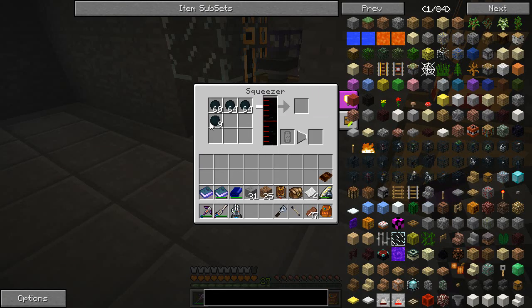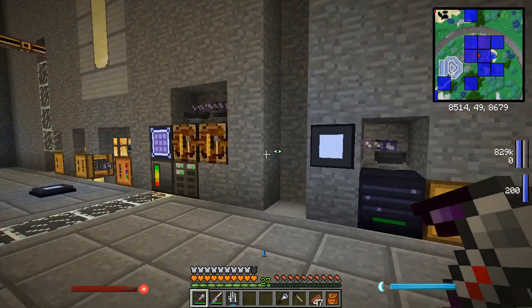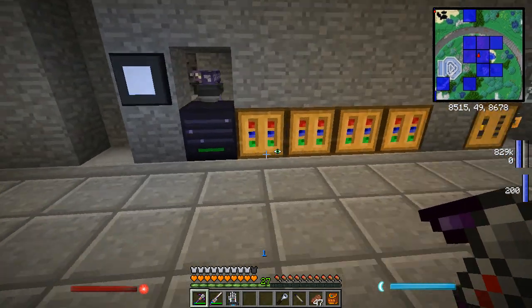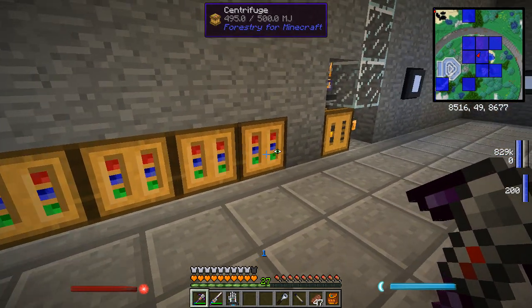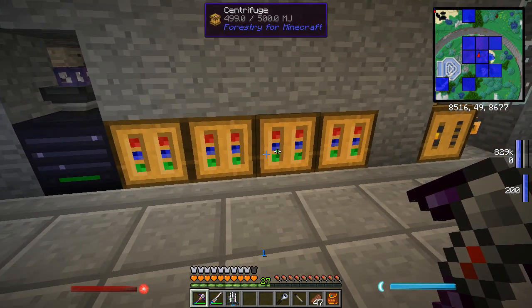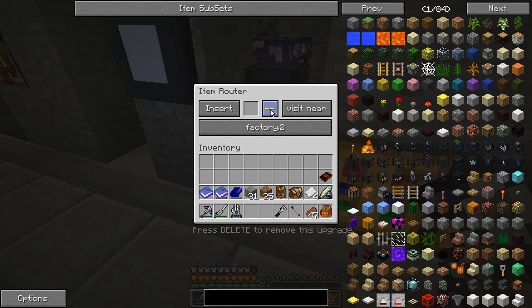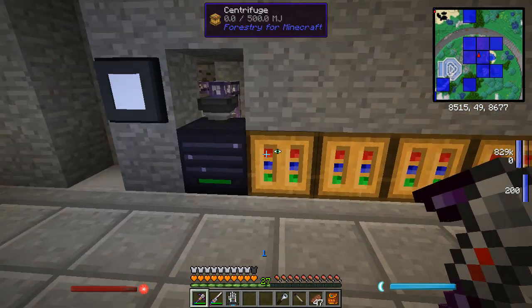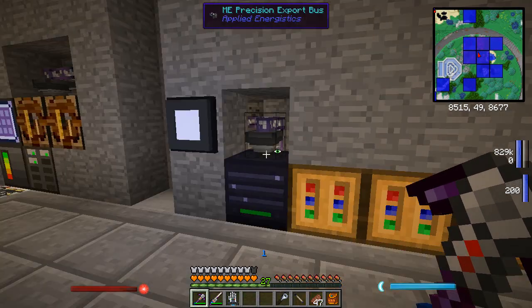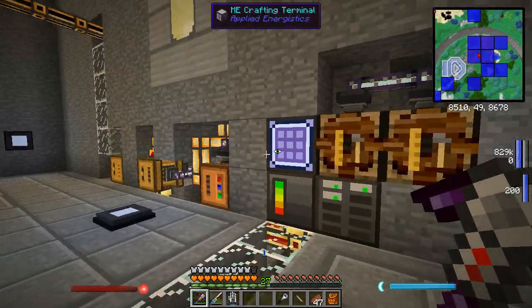We still have our squeezers — as you can see oil is starting to back up now, which is not fantastic. I'm gonna have to maybe find a way of stopping the alvearies when I've got too much fuel. I have changed to having four centrifuges; I did have just the one, and that wasn't enough. Then I divided into two — one for oil, one for fuel — and that just wasn't quite enough. So what I've now got is an item router inserting into the top sides, with the machine filter set to only visit near factory dot 2, which seems to be the ID of these Forestry centrifuges. That's set to put both of the combs into all of these, and that works just fine. And then of course this one is for the fuel.